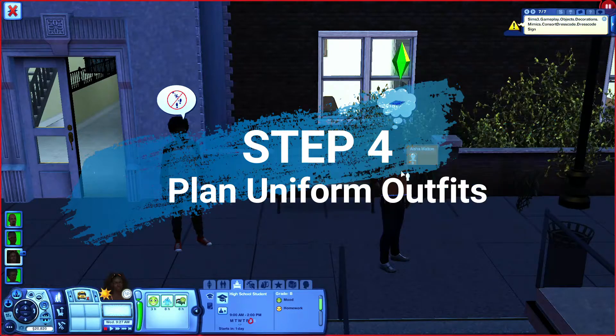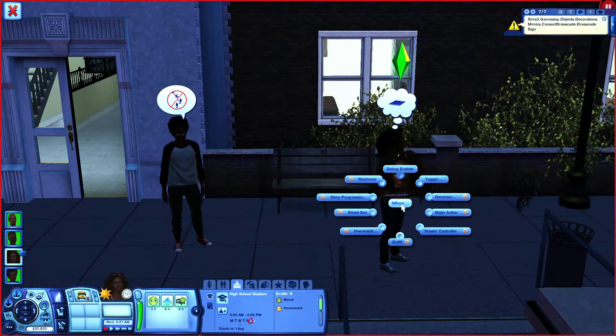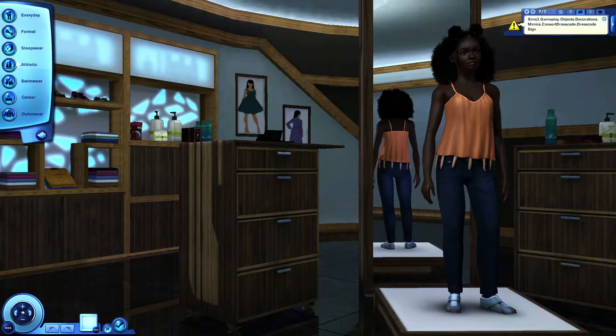I've already designed their uniforms, but I'm going to show you how you would do it from scratch. So you would click on, for instance, our girl Aisha here, and go to NRAS Master Controller. Like I said, you'd have that installed. Go to Stylist, and this will open up the Ambitions Stylist menu.